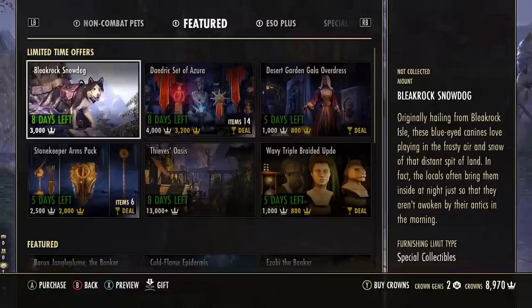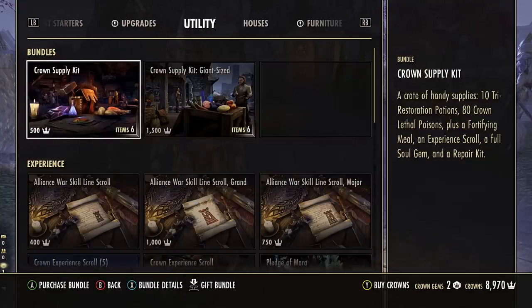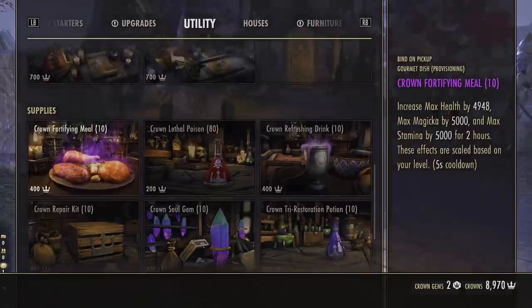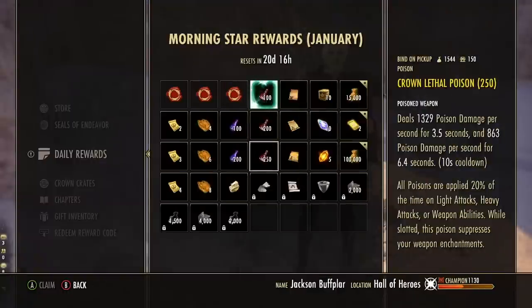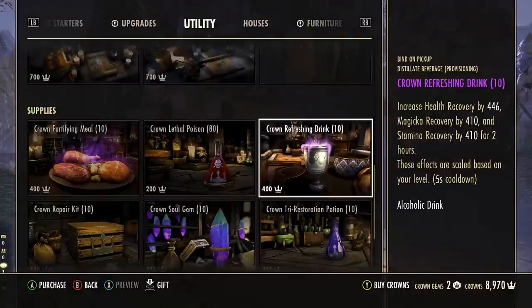Starting with number one: crown store supplies. There is a utility section of the crown store in ESO located here, and scrolling down you can find the supplies area, but every single item in this list can be obtained for free in-game with little to no effort. Crown Fortifying Meals, for example, is just the crown store version of a basic tri-stat food which you can craft for yourself, or more often than not you can get completely for free from ESO's daily login rewards. Same thing goes for refreshing drinks, which generally is not even as good as food anyway.